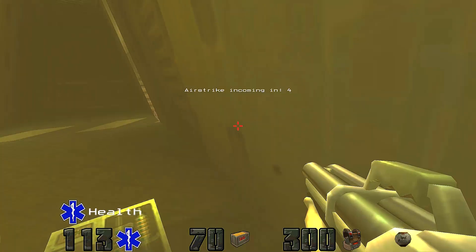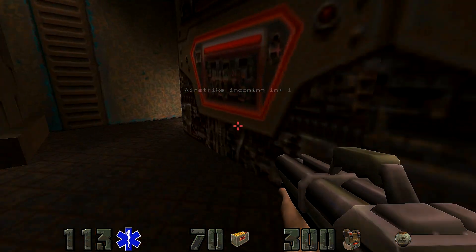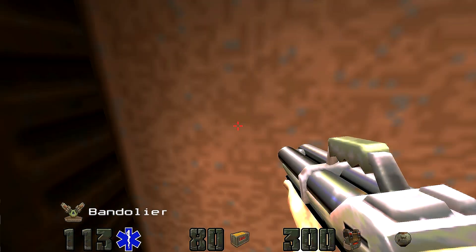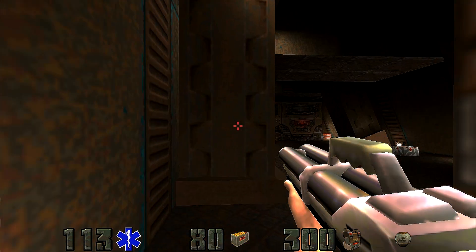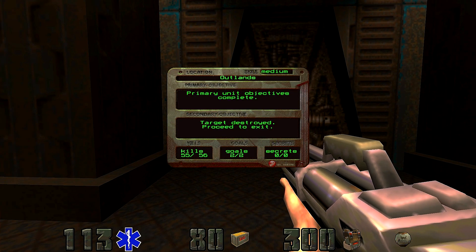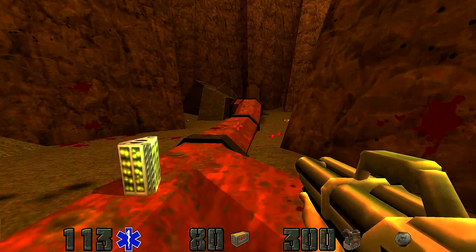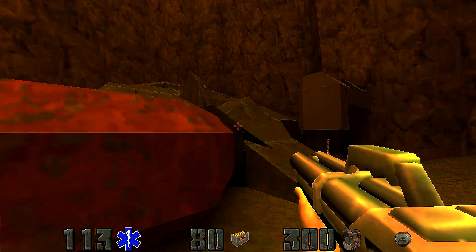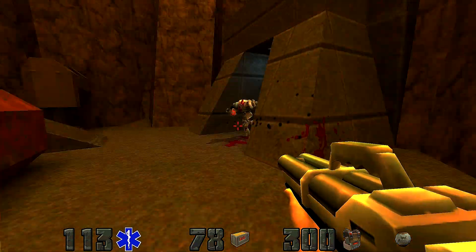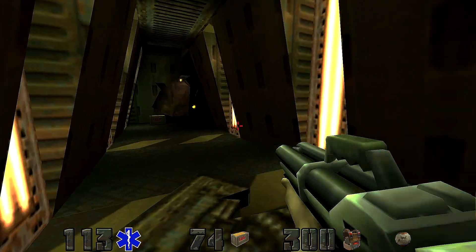Fight your way in here quickly, because you want to be in here when this goes off. There's ammo in here and we like ammo. Computer updated — target destroyed, proceed to exit. Let's go see what it looks like now that it's destroyed. That looks pretty fucking destroyed, and it blew this door open so we can continue.